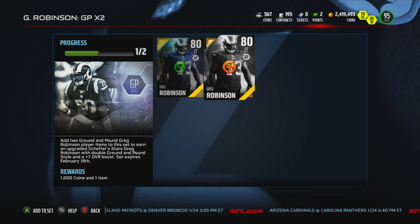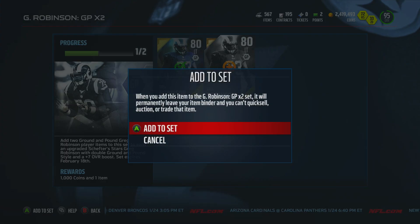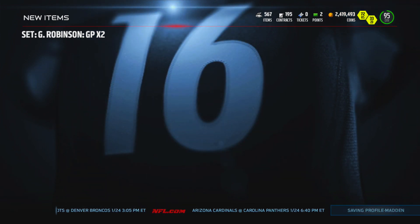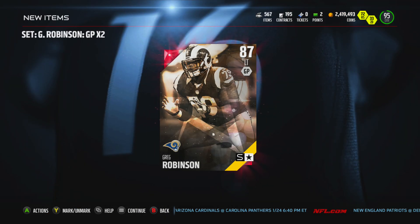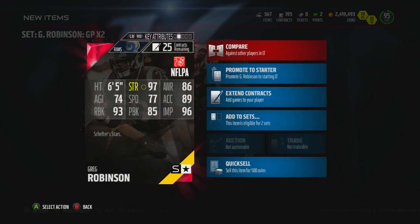What's going on guys, today we got ourselves another Schefter Star, and this week it is left tackle Greg Robinson of the St. Louis Rams. I thought they'd stick with playoff teams but it doesn't seem that way, so we got ourselves another left tackle. Still waiting for a wide receiver, but we can deal with the left tackle on offense.